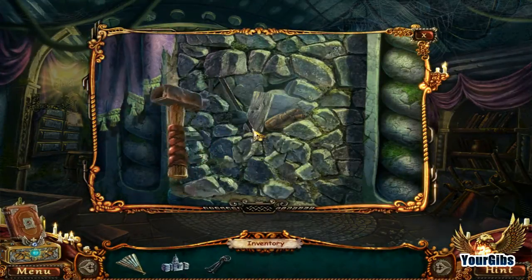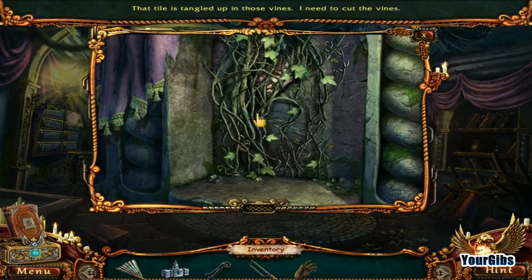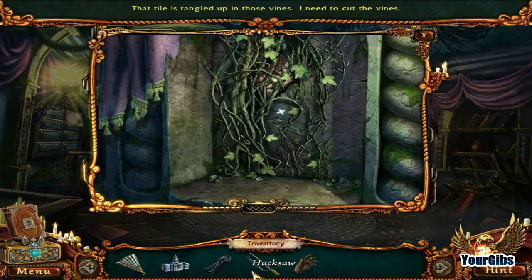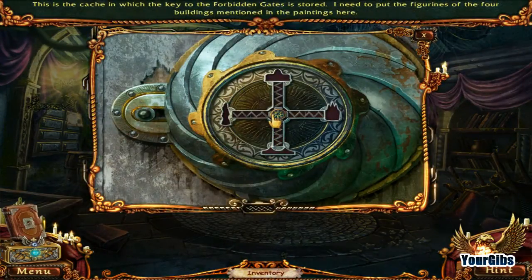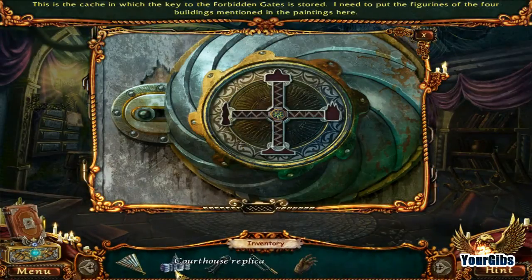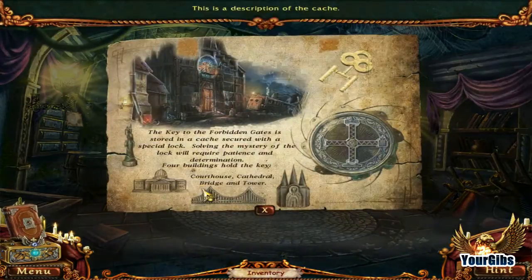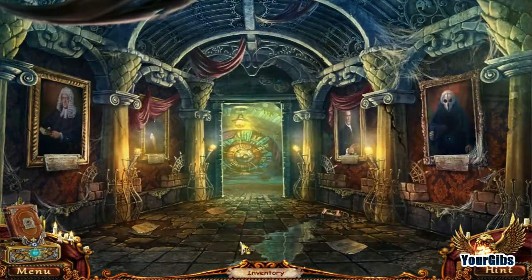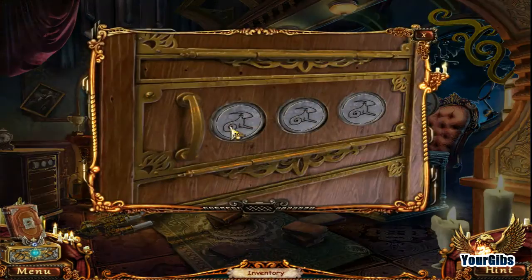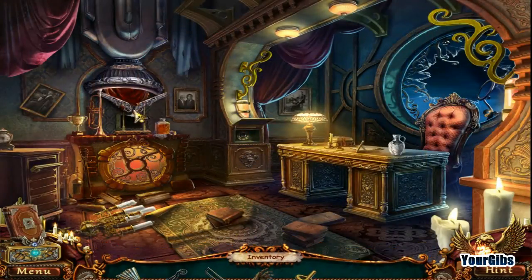Can I just sledgehammer that? Yeah, get in there. Ooh, a head — I need that. I guess I don't get to do more than that. That tile is tangled in the lines. Back saw. This is the cache where the key to the forbidden gates is stored. I need to put the figurines in the four buildings mentioned in the painting. I only have one, so I need to find three more. Well, I have the code and I have the hand. Fish people.